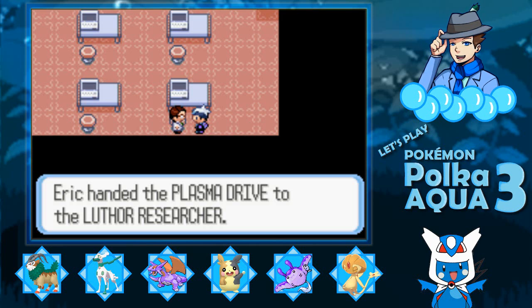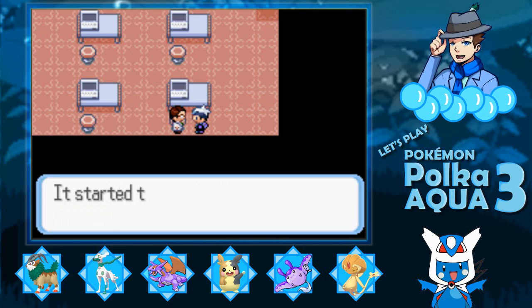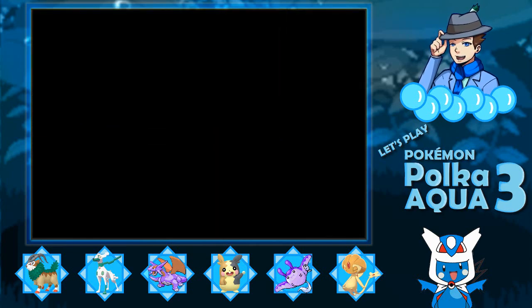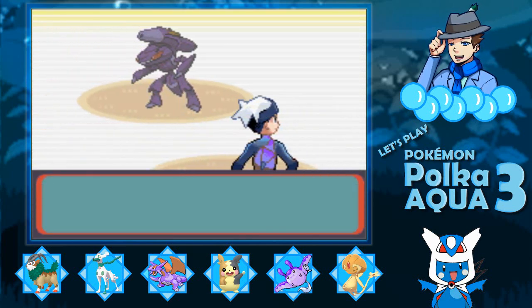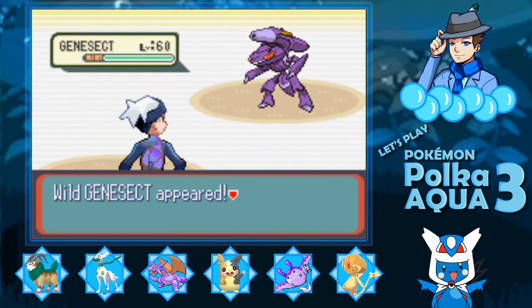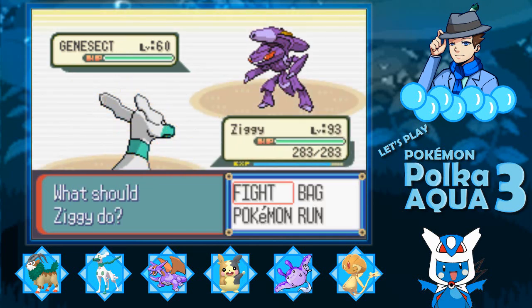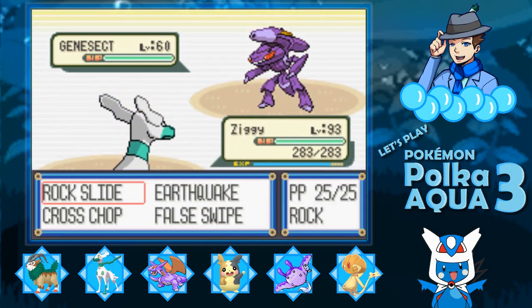Now, even if you have a fossil, if you have the Plasma Drive in your bag, he will ask about the Plasma Drive rather than the fossil. How was that thing behind you? Something started to attack. So the Plasma Drive will trigger an encounter with Genesect. Genesect appeared.